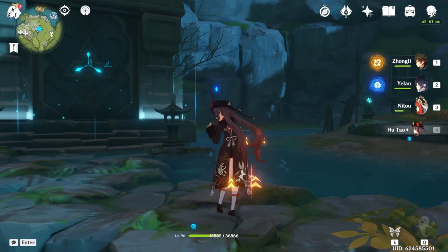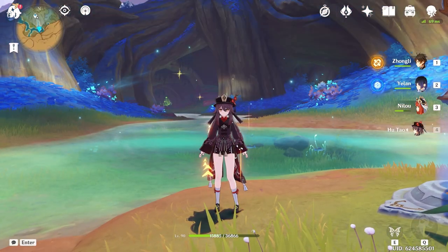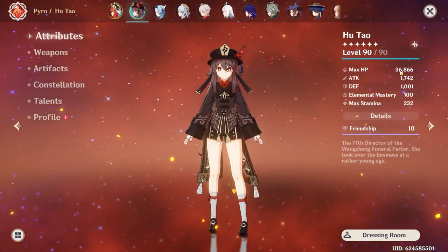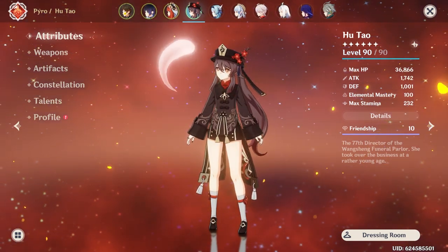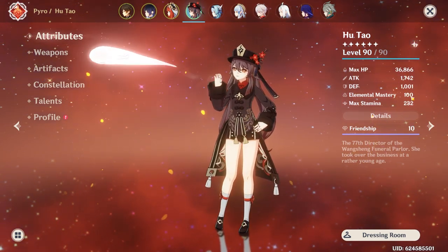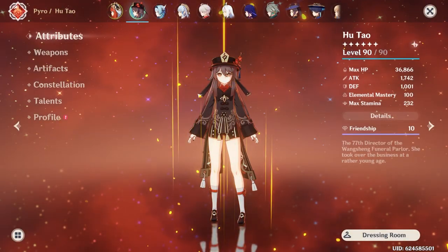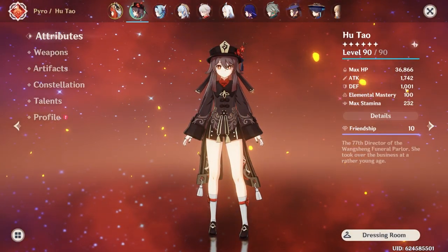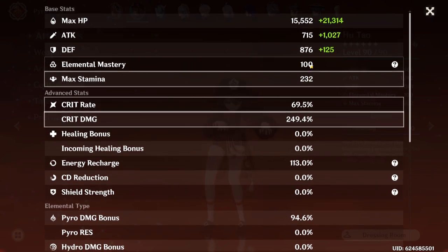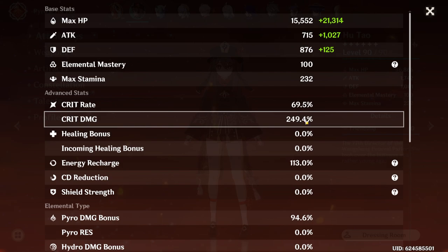It's kind of gloomy here in her signature area, so we'll be heading somewhere else. We will start off this section with my current Hu Tao build. As you can see, in this party with double hydro, one pyro, one geo, I have 36,866 HP. Decent amount of attack, but that comes from her being below 50% HP. About 1000 defense, doesn't really matter too much. 100 EM exactly. And I'm sitting at about 70 crit rate, about 250 crit damage.